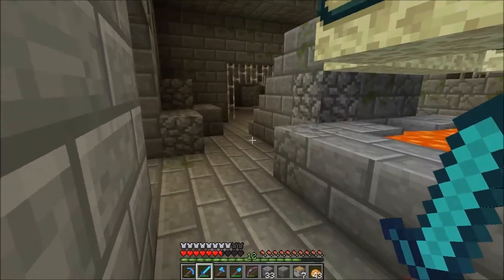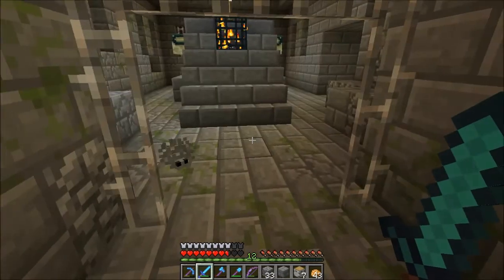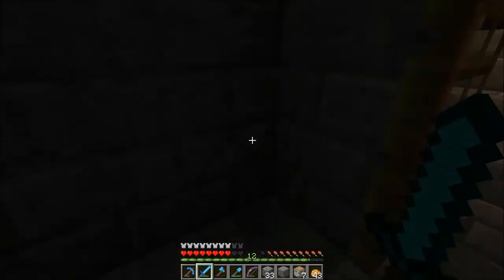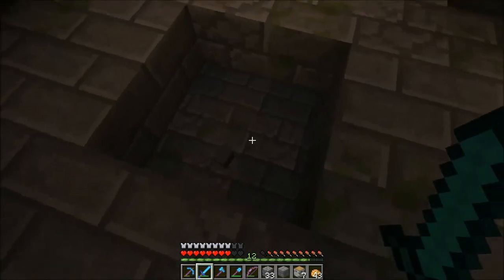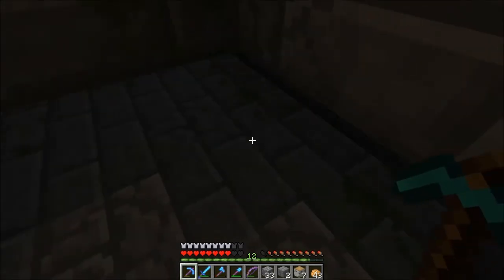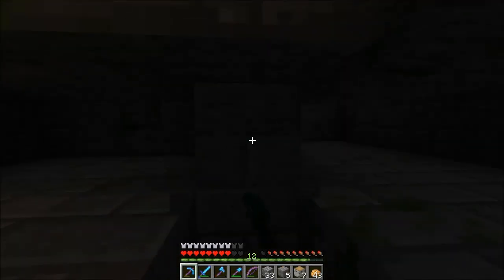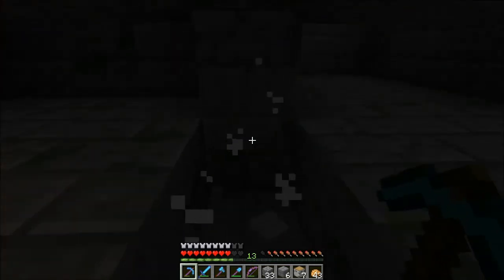Okay, we're back - had to do a quick jump cut there, my mum decided to come and talk to me. We need coal so desperately right now. We're going to have to fight our way through. There should be a few chests around here. That's peculiar - is that another floor? There's like a double layer but this one's hollow.